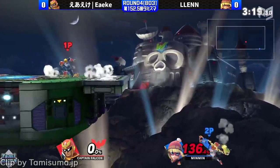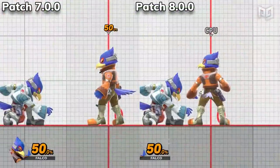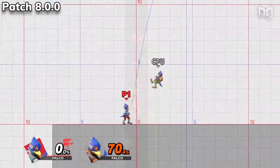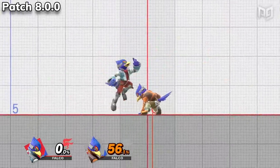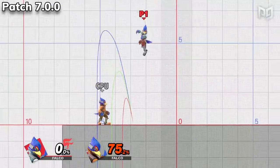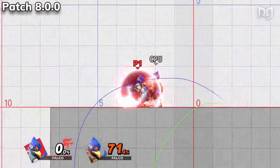Falco, the least popular of the Star Fox trio, was hit with a ton of useful buffs. His down tilt now comes out faster and knocks enemies back at a different angle. Up smash's multiple hits are now more easily linked and stay out longer, with more knockback on the final hit. His snare comes out faster with a larger hitbox on the last hit. Finally, down air has less ending lag both when hitting the ground and when remaining in the air. Players who have stuck true to the bird are going to be extremely satisfied.